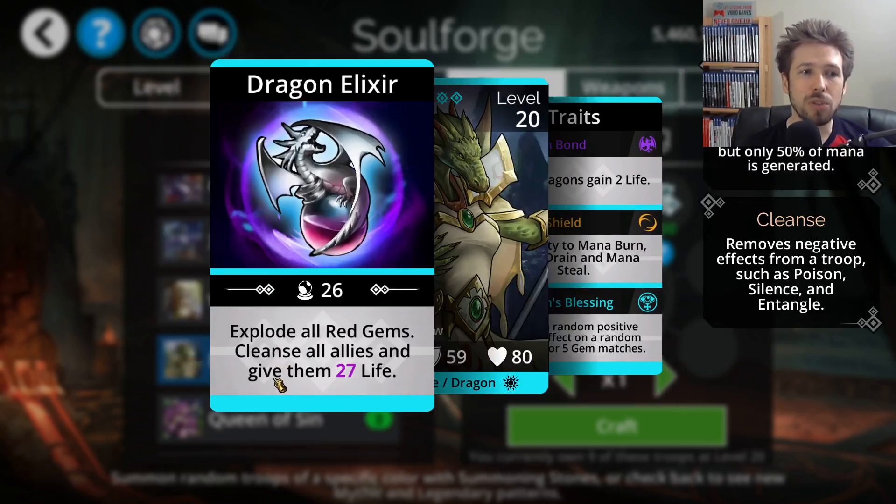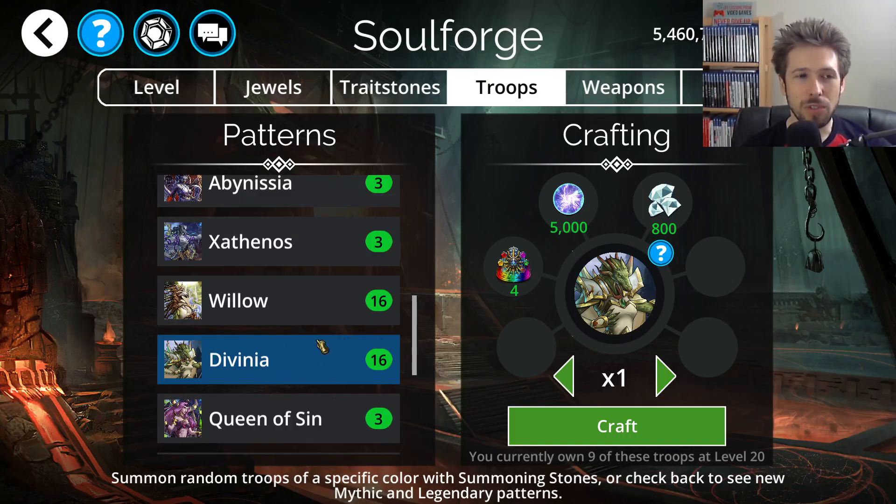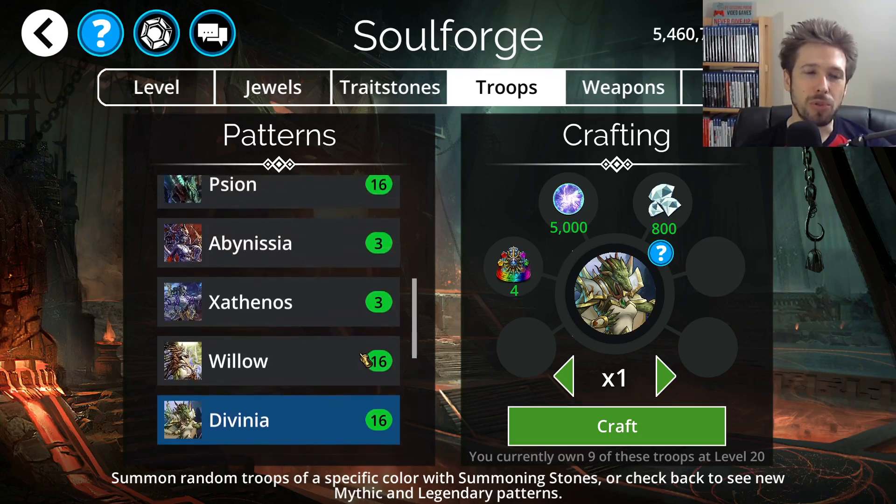Besides exploding all red gems, Divinia's ability will cleanse all allies and give them life, increasing life of all allies and cleansing negative effects. Cleanse is one of the really powerful support functions in the game — for example, if you have a Skull Damage team and your top troop gets Entangled, you won't do any Skull Damage. But if you have Divinia and cast it, it'll cleanse that off and you can start doing damage again. I definitely recommend crafting Divinia if you don't have it.